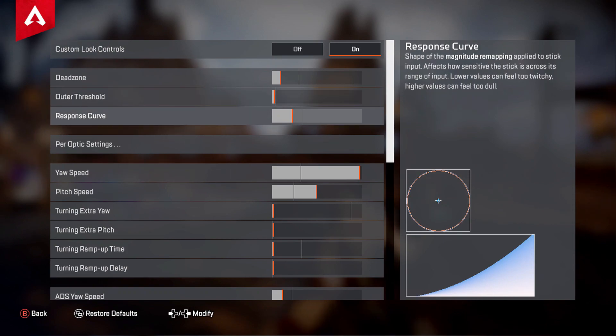If you don't have the stick drift issue, feel free to keep it low. For Response Curve, I lowered it slightly from default. The setting says lower values feel twitchy and higher values feel more sluggish, but going a little lower than default actually felt smoother for me, so I stuck with it.